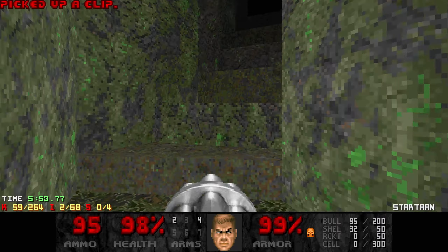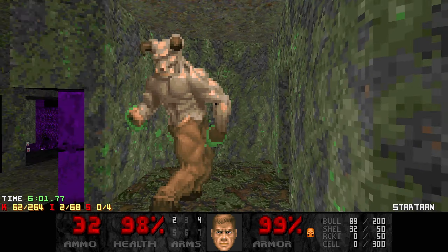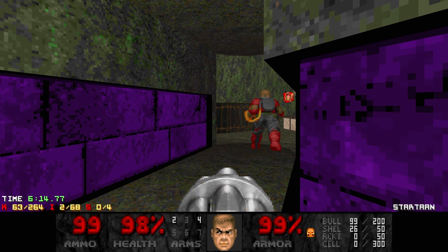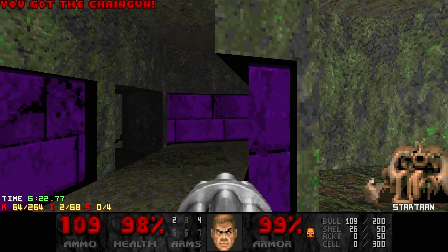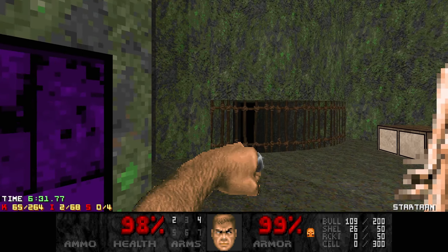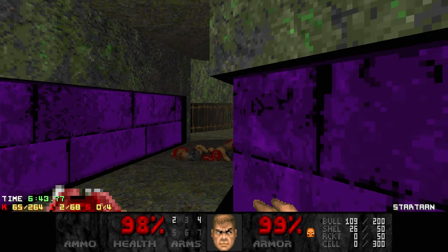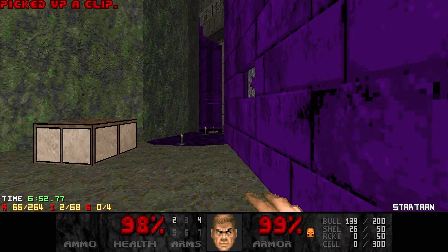We hit this switch, then we go up here. There's a hell knight. Be careful. We want to wake up this chaingunner here. And we hit this switch — that revenant platform will lower, and there will be an archvile once the revenant goes away. We kind of just want to punch him again if we can. Don't get stuck. And then let's do the next fight too.